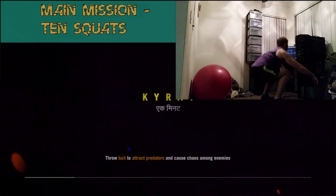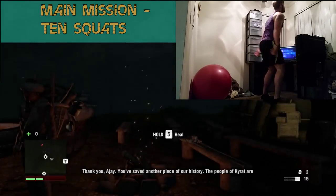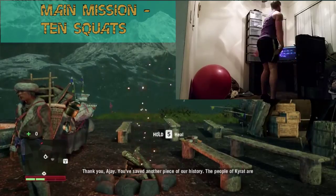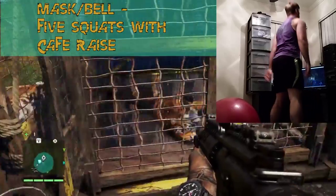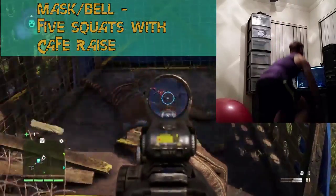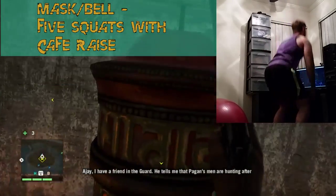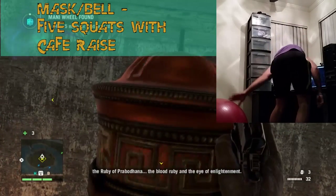When completing a main mission, you will be doing ten squats — get that booty low, get that booty to the floor. If you destroy one of those pesky masks or spin one of those bell-looking things, you will be doing five squats. And at the top of your squat, you will be doing a calf raise.